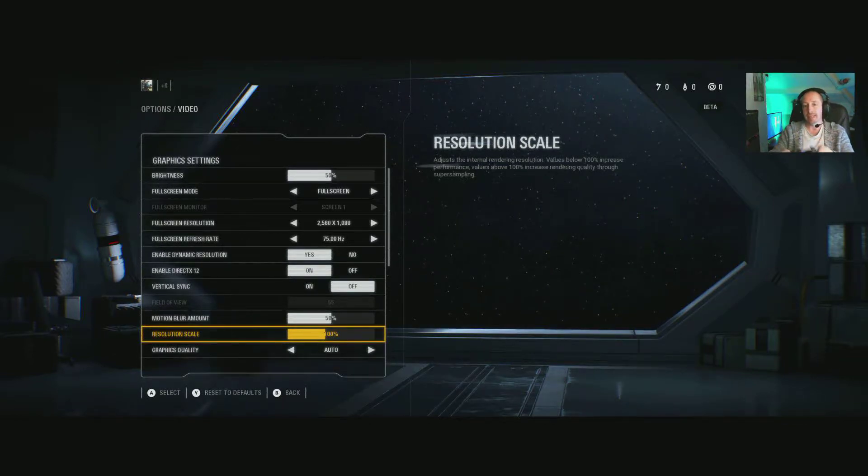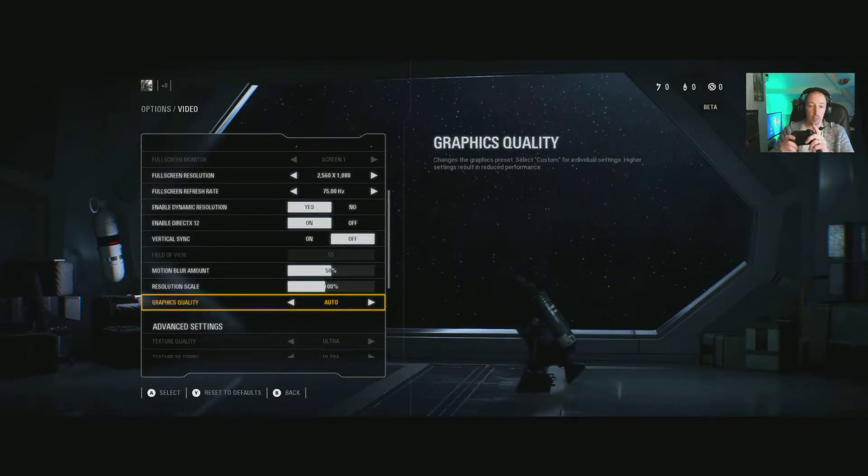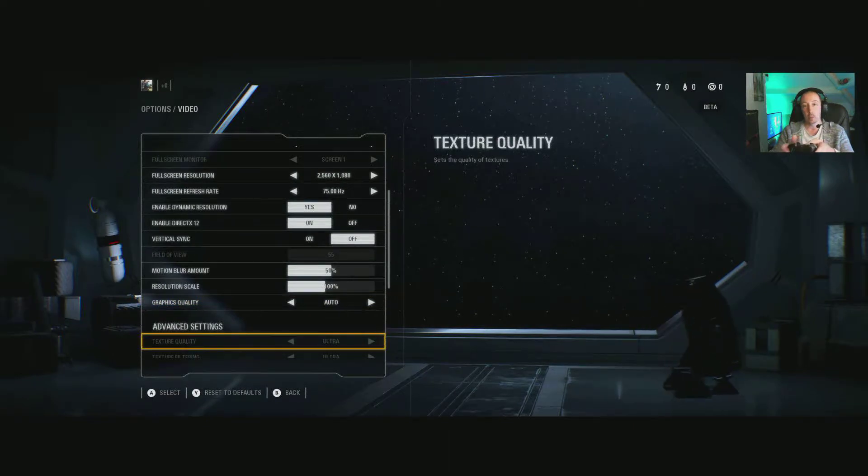Motion blur amount and resolution scale — bump resolution scale up if you have the GPU power to handle it. With this game I'm talking GTX 1070, 1080, 1080 Ti, and Vega. Pretty much anything else is going to struggle bumping that resolution scale up. It's a good-looking game without doing that, but pushing resolution scale means pushing a lot more for the GPU to render.